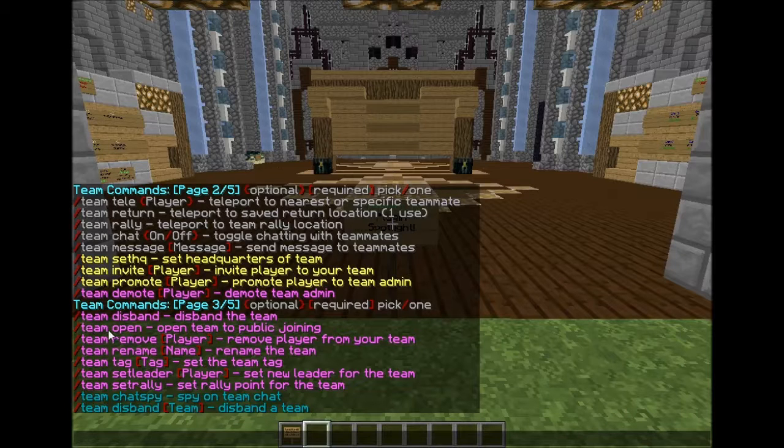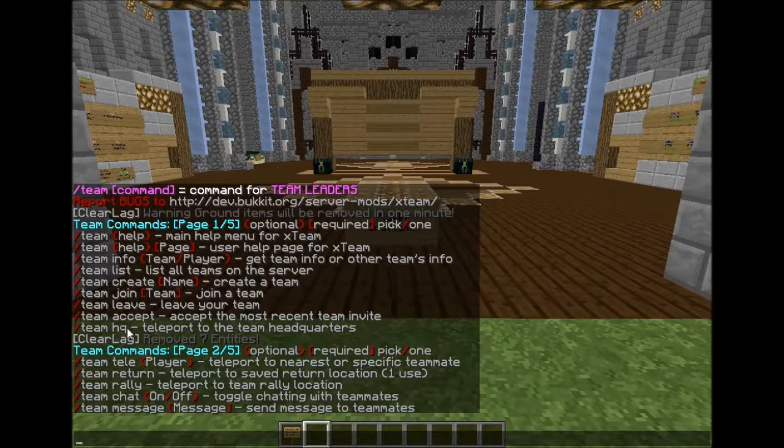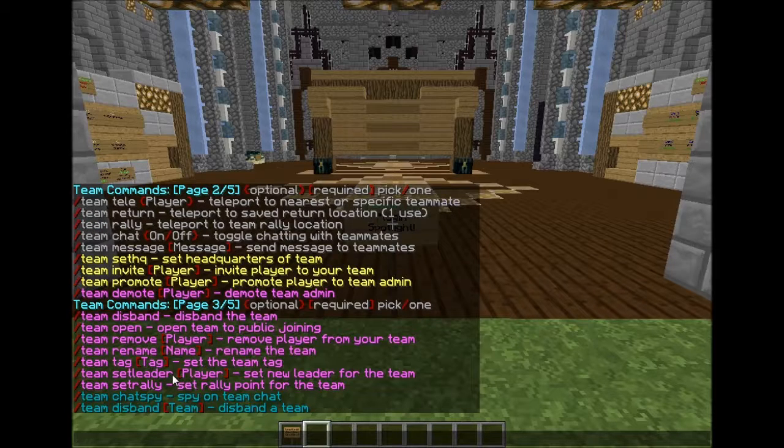Team leaders can disband the team, or open their team so players can do /team join team name without an invite — by default it's not open. Team remove lets the leader remove any player regardless of rank. Team rename lets you rename the team anything you want. Team tag sets the team tag that appears in chat. Team set leader lets you transfer leadership to another player, but you will lose the leader role after doing so. Team set rally — only leaders can set the rally point, so teammates can teleport there during raids or PvP fights.